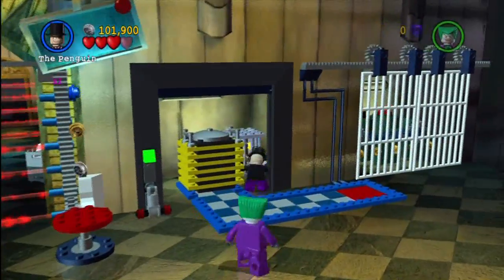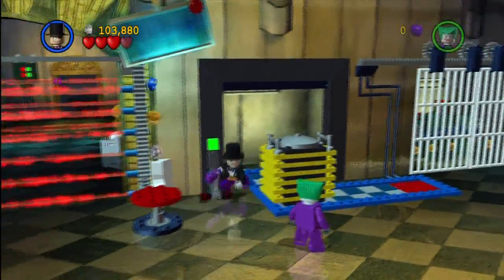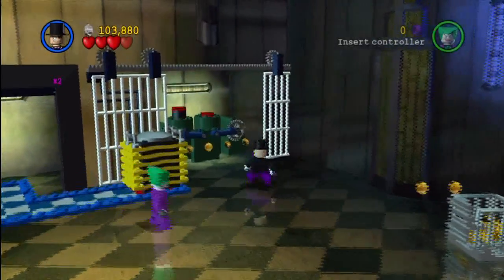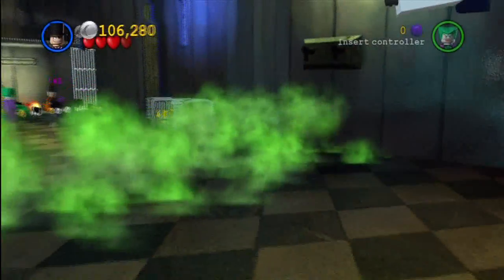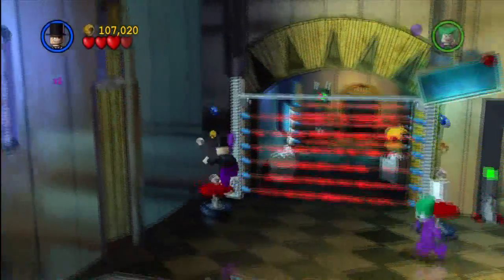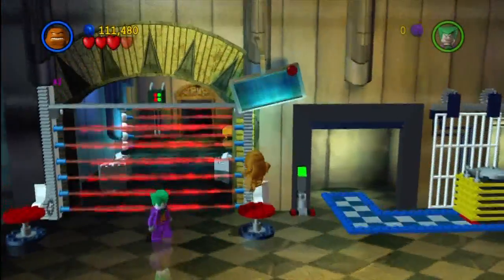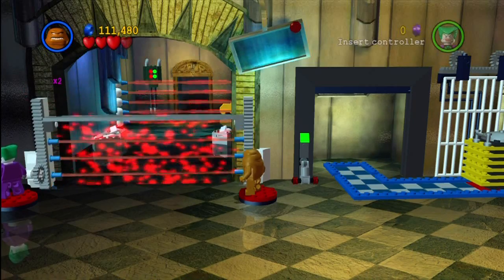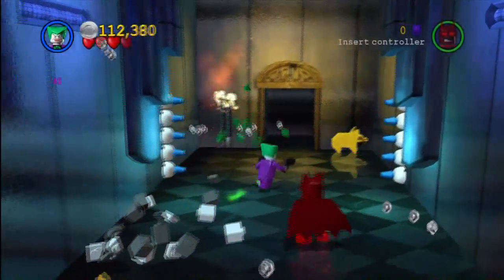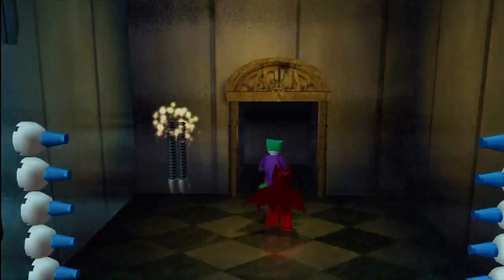Gonna give this a little pull — got a minikit right here in the corner. That brings us to a total of technically seven, but we've got eight of course. Give that a little push. Once we blow that up, you also saw the number three appear, because that means we've smashed three of those little statues. Might as well take advantage of the double points. Joker, use your little electrocution trick to smash that — there's our fourth and final little elephant, or whatever you want to call that thing. That brings you to a total of nine minikits — sorry, eight minikits, not nine.